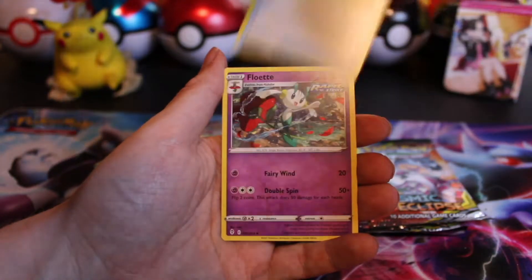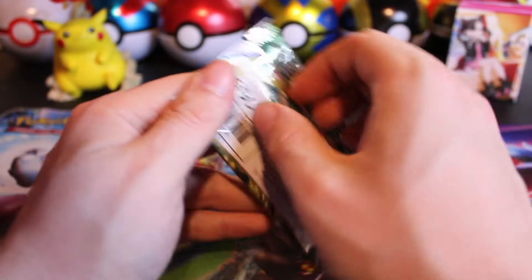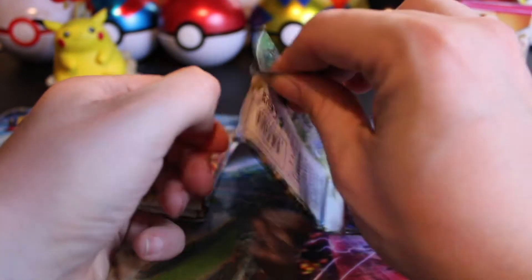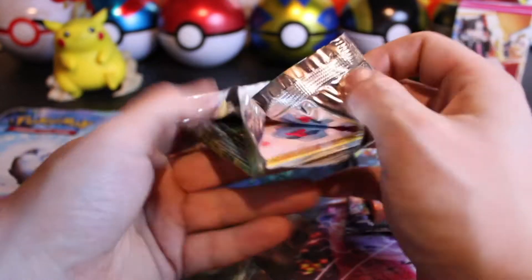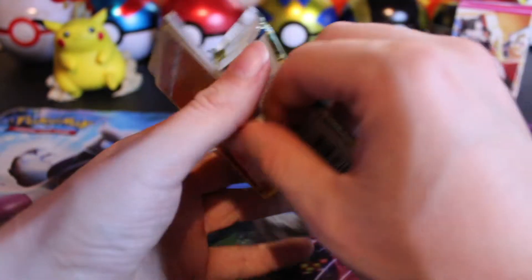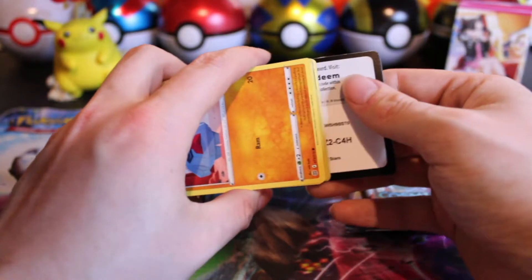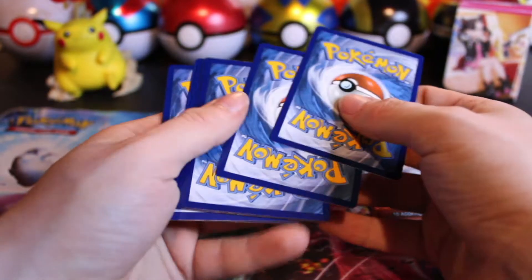Zoroark is supposed to be getting a V-Star in Dark Phantasm, and it looks pretty cool. Let me know if you have taken a look at Dark Phantasm yet, and what your favorite card is. I'm hoping there's a Gengar V-Star in it — I have a feeling with it being like a ghost set, it's going to happen. They've announced Zoroark; they may have announced more, I haven't looked at it too much.